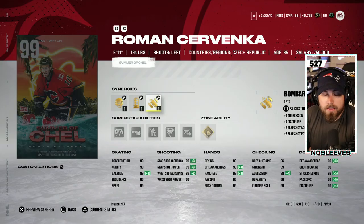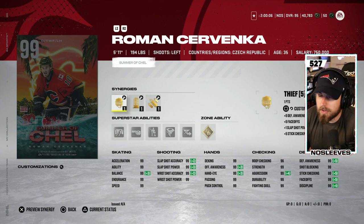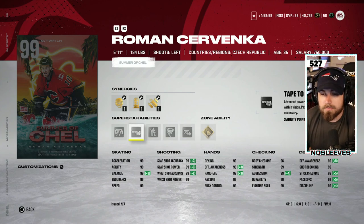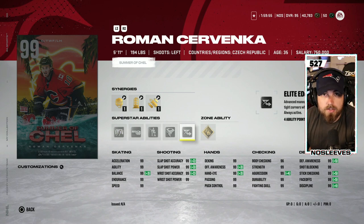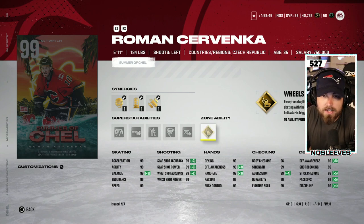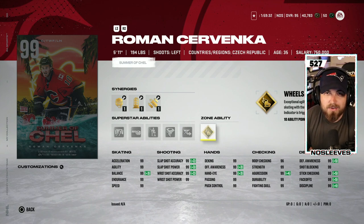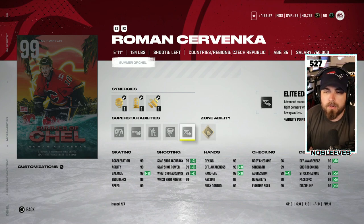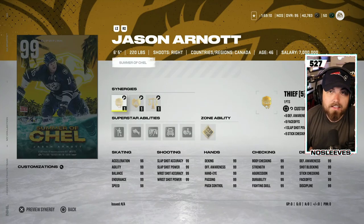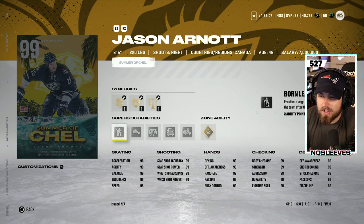Another head-scratcher in terms of master set player choices, but the 99 Roman Cervenka — five eleven — with gold Wheels, Elite Edges, Spinorama, Born Leader, Tape to Tape, and Close Quarters. Close Quarters, Elite Edges, and Wheels are all S tier abilities in my opinion. He is a little smaller at five eleven but still an incredible card. If you really need a left-handed winger, this is a better card than Jake Guentzel given all of that. If he were your first-line winger with all those abilities loaded up, I'm going to say A tier.